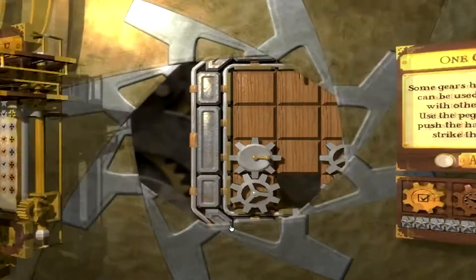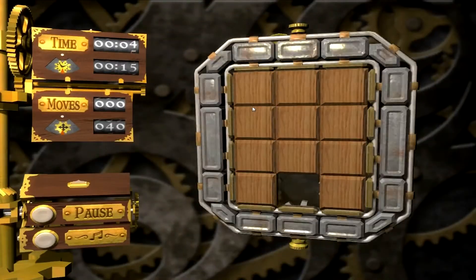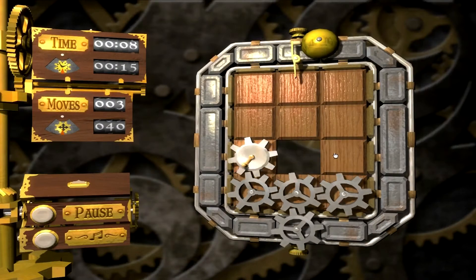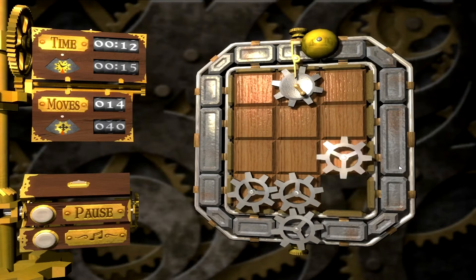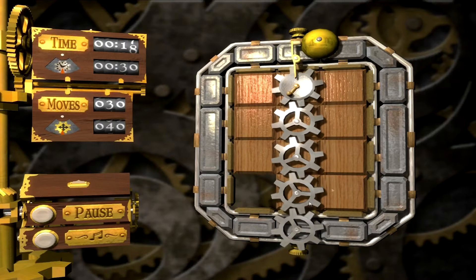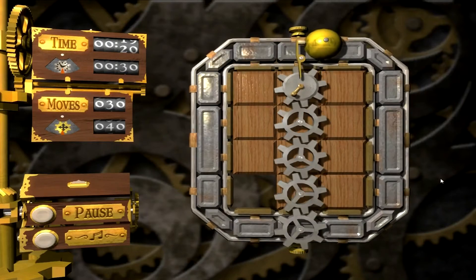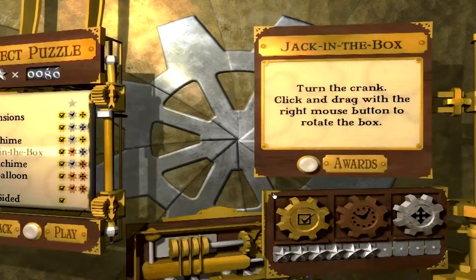Let's do one chime. I have to get this bell to ding right here. I have to use this special gear on the bell. Let's just move that up there, slide that there, move that there, and slide there. Ding — that was simple enough. There are a few levels where they introduce more than one bell and you have to ding them at the same time.